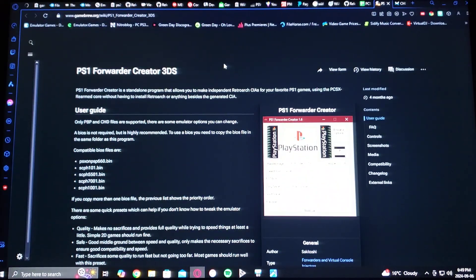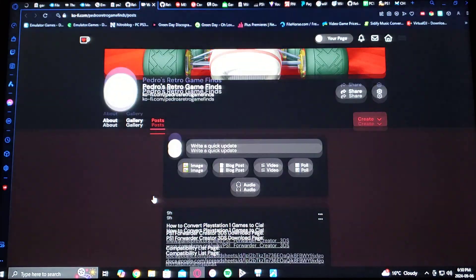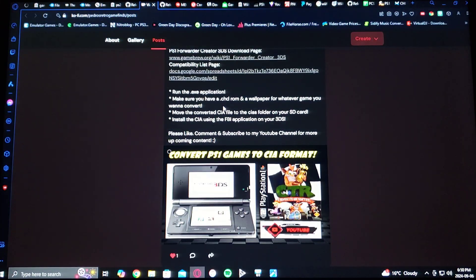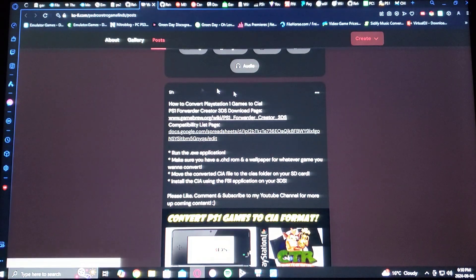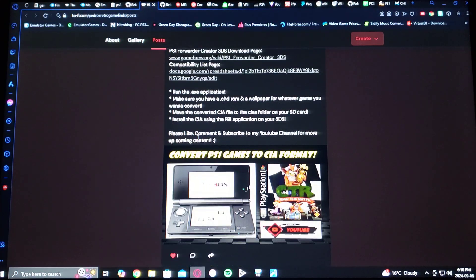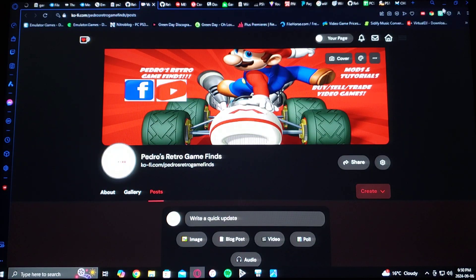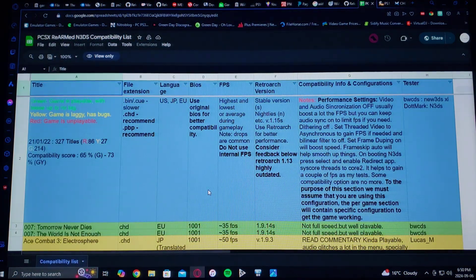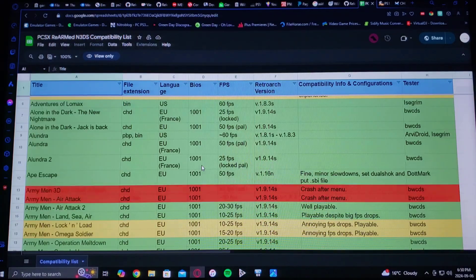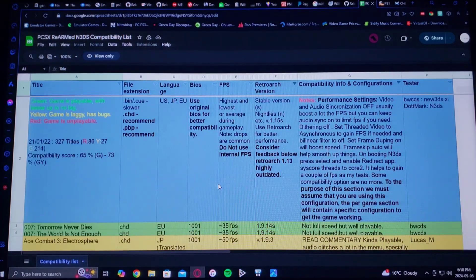I'm also going to be leaving a link to my page in the pinned comment — you'll be able to get the download page and the compatibility list. Not every game is going to work, so just run through the instructions and the compatibility list. A lot of the games are going to work, so just go through it and pick your game.